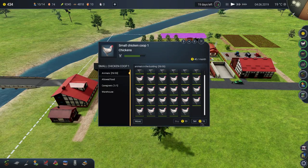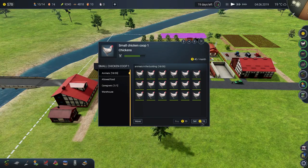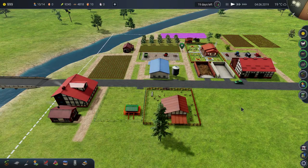We're broke, by the way. We're absolutely broke. We can now sell chickens automatically — that's great. We're poor.